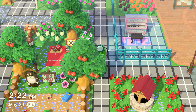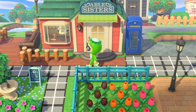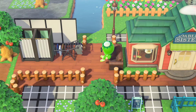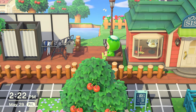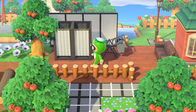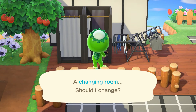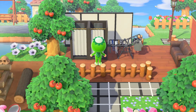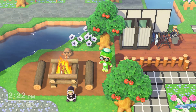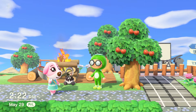I added more of a little changing room area and an outdoor sales area to my Able Sisters spot with a little sofa to lounge on, but I just wish there was a department store clothing rack so it could look a little cooler. If anybody knows if there is one of those department store clothing racks, let me know — and actually maybe give it to me. That'd be pretty cool.